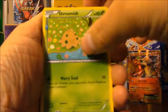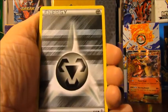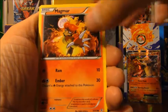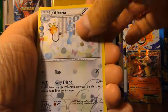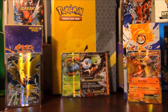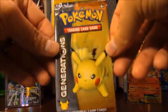Pack seven: Shroomish, Persian, Golbat, Steel type energy, Slowpoke, Magmar, Ghastly, reverse holo Shauna, Altaria Radiant Collection, and a Snorlax regular rare. That's my first lame pack — maybe in the whole video.